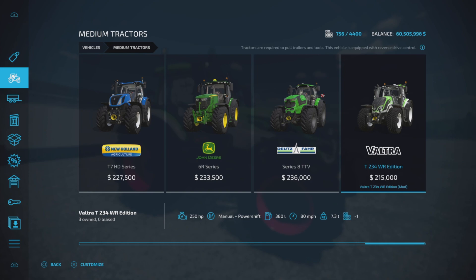That's the only horsepower option you get. Manual power shift transmission, 380 liters of fuel, 80 miles per hour top speed or 130 kilometers per hour, and 7.3 tons.